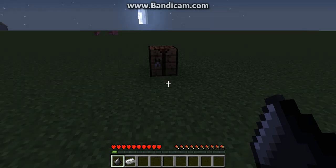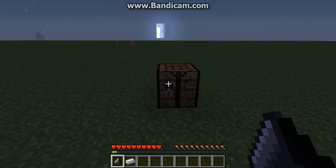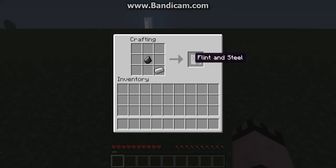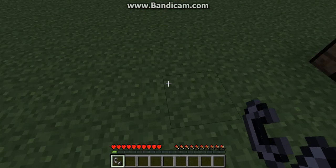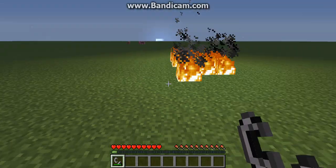Hi, my name is Kyle and I'll be teaching you how to make flint and steel. First, go to your crafting table — you need one flint and one iron ingot. Place it down like this and it will make a flint and steel. There you go.